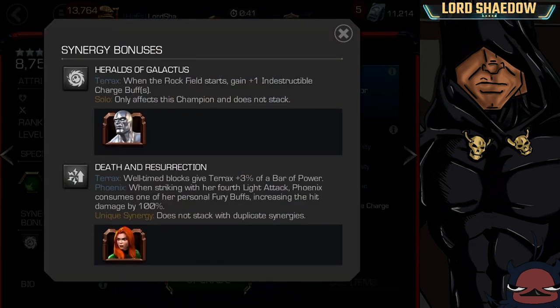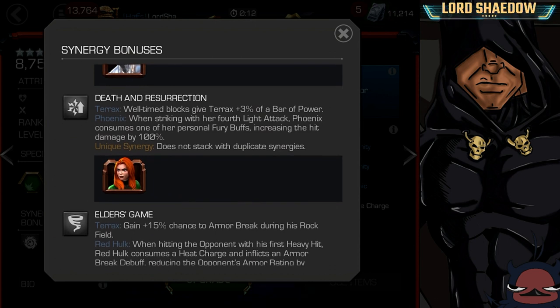This first synergy is with Silver Surfer. Silver Surfer to me is a prestige champion — he's not good, not someone you'd want to bring on your team. I don't know if this synergy is worth bringing Silver Surfer along, but when the Rockfeel starts, you gain one indestructible buff. Next up, this one is with Phoenix. She's fun — I took her to rank five, but mostly she's a prestige champion, although I do find her fun to play. I don't bring her questing, so your mileage may vary.